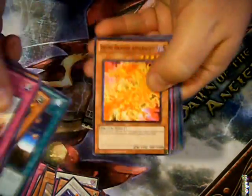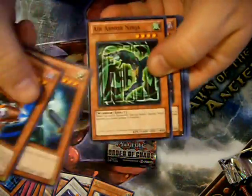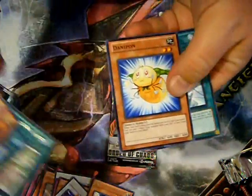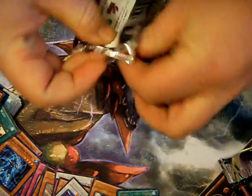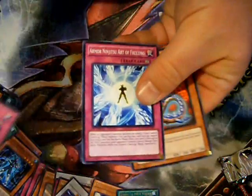Just a rare. I don't think I have any more hollows left to pull, but that's not going to stop us from opening these last couple packs. Never know — I've seen a couple of box openings where people have gotten two secrets somehow. Maybe that could be us. Is there another super? Is it a secret? No, just a rare like I thought.